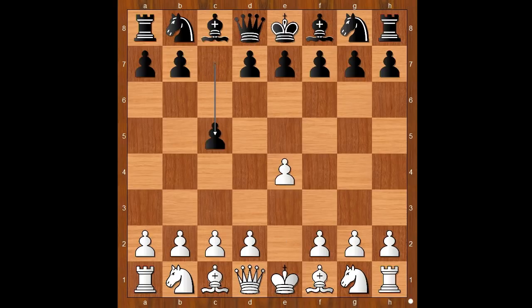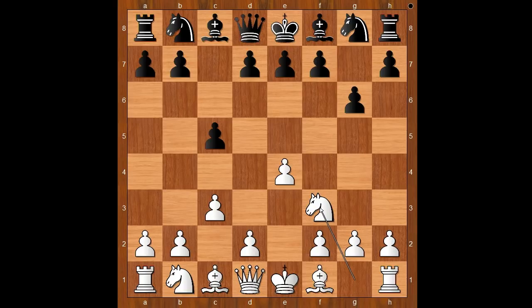Shahenda Wafa played c5, the Sicilian Defense. c3, the Alapin variation. g6. d4 is the most played move here. Nf3 was played but the game will transpose.